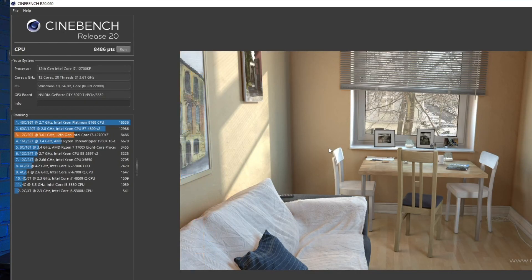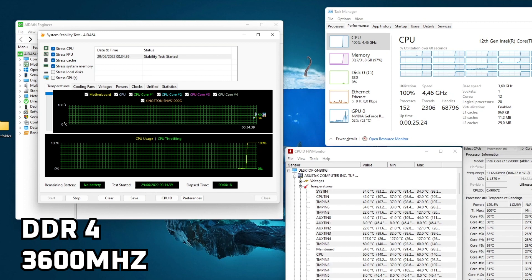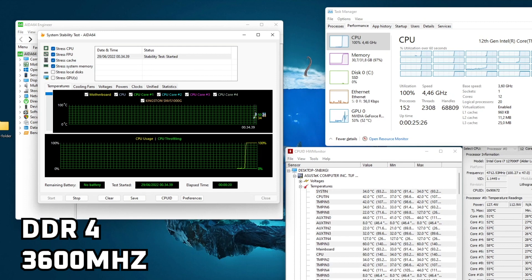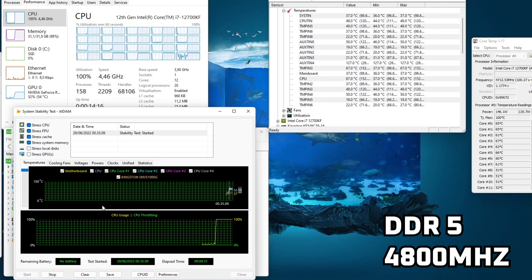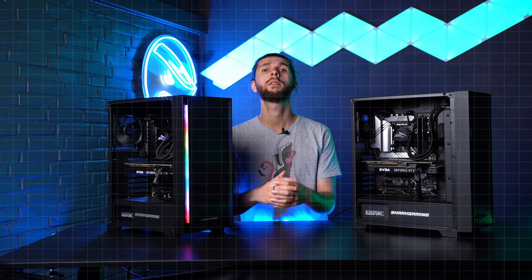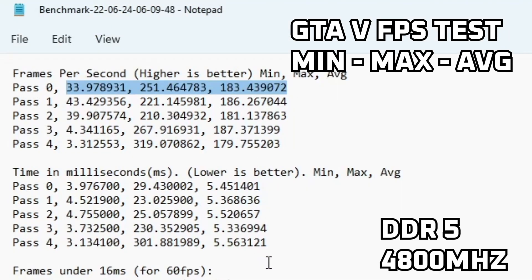We have tested in Cinebench, we've tested in Ida, we've tested in GTA 5, and we've tested in Time Spy Extreme. We've monitored the memory usage, we've monitored the temperatures, and we've done a mix of stress testing and rendering to see how well they perform. We wanted to do as broad of a test as possible, and that's why we've tested in so many different programs.